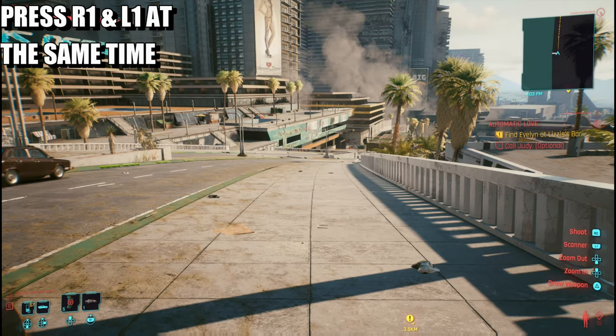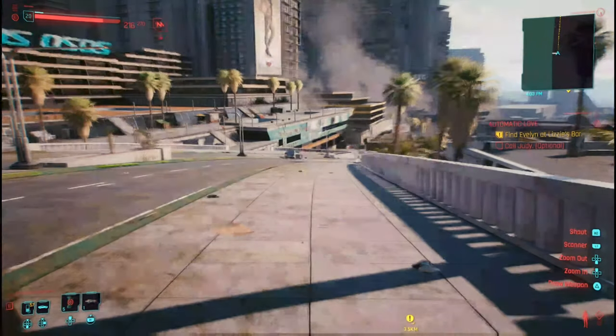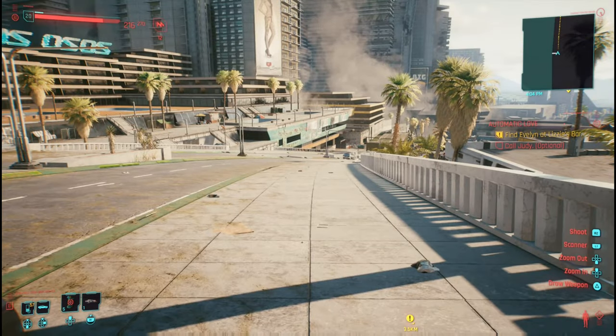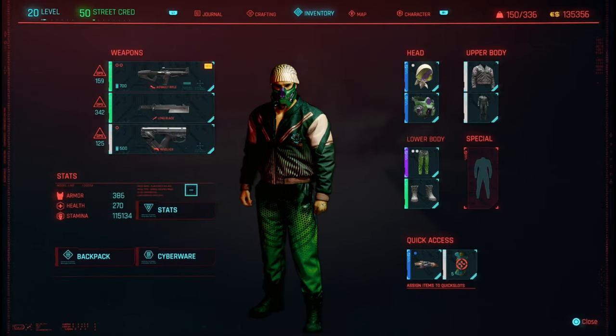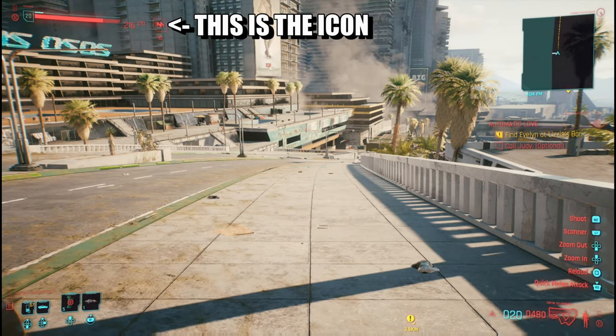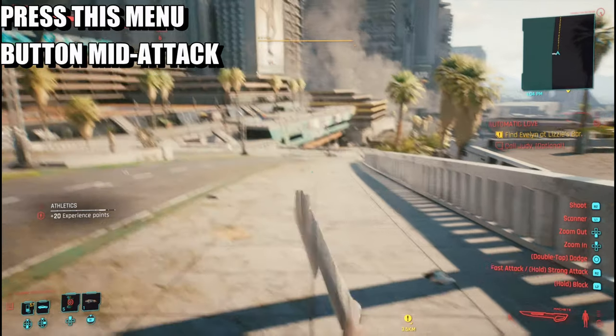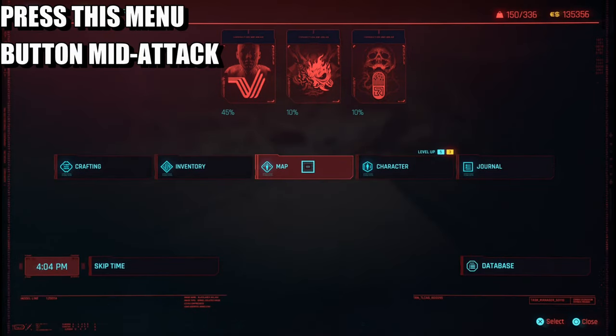Press R1 and L1 at the same time to activate berserk. Once berserk is activated, pull out a weapon, quickly charge it, then let go. Charge it, let go, and then press the menu button straight away.